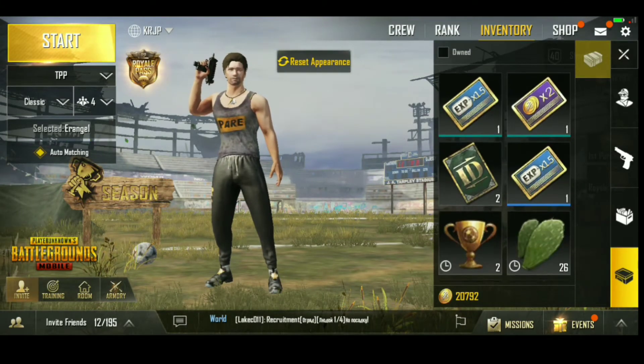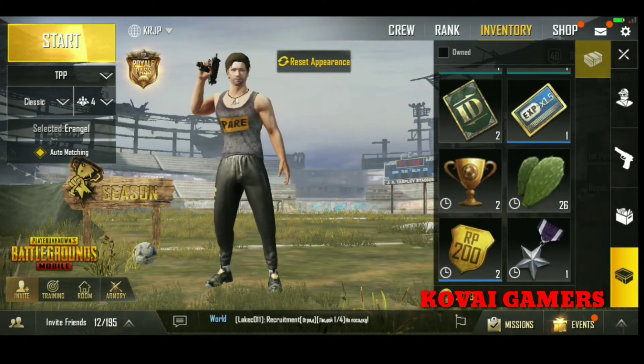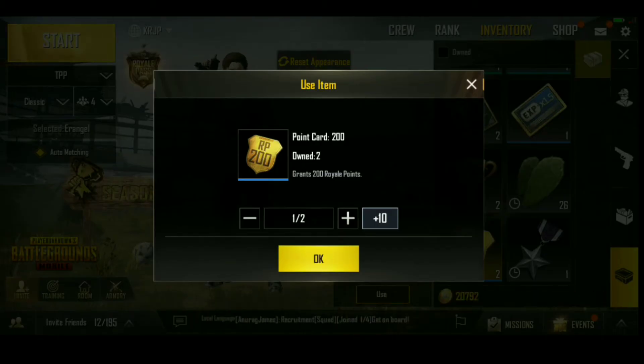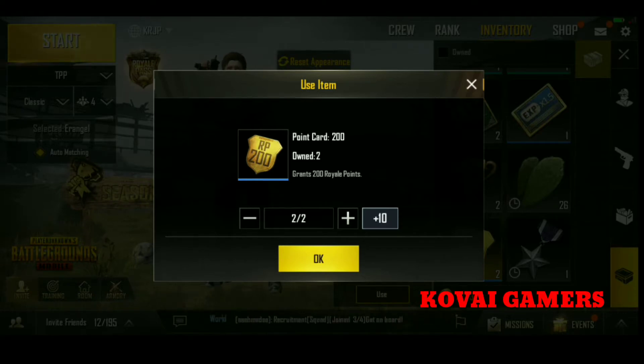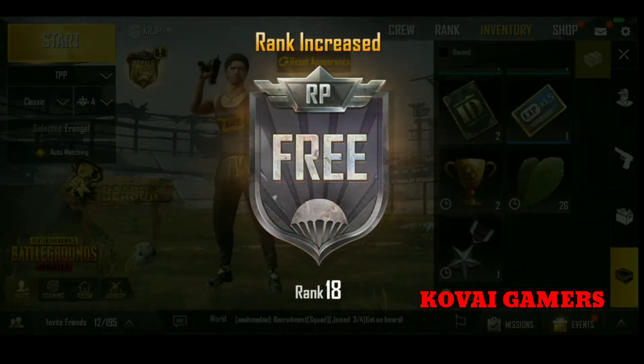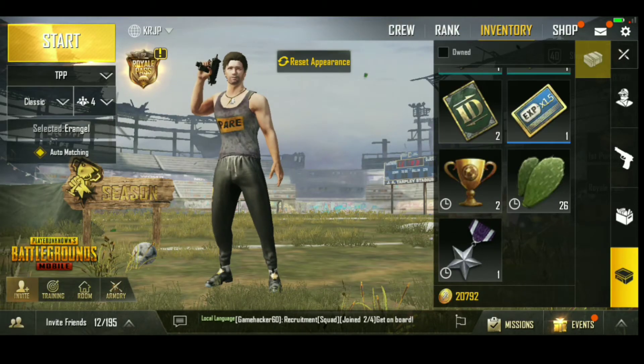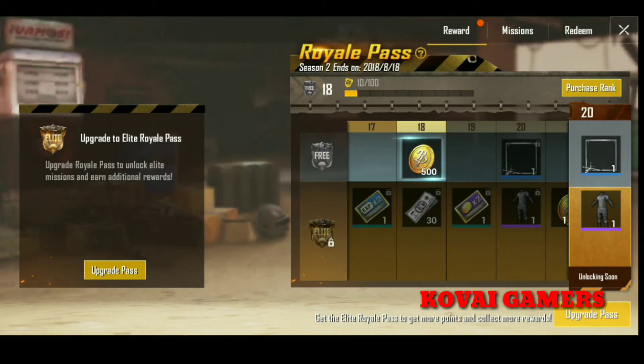Now we are going to week 5 and week 4. We are going to use RP 200 and two point cards — using two points for one point, then two more points — and now we are going to cross the 4th level, because we are going to use 100 RP and royal pass points.